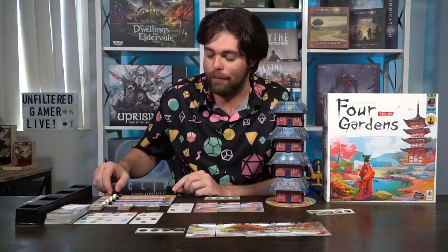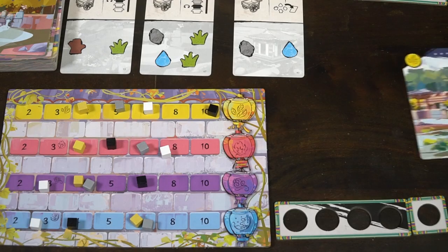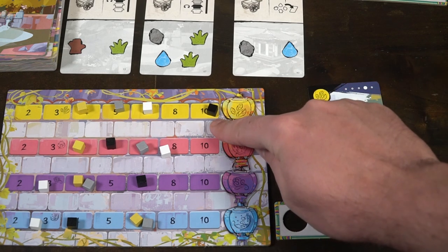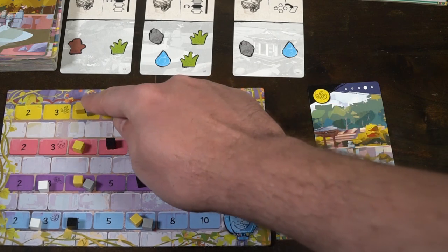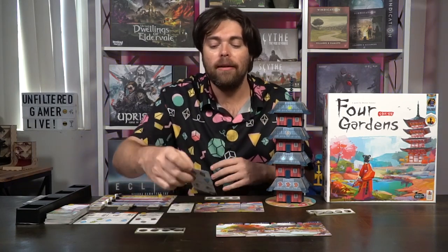There are some other intrinsic details worth noting. When you flip over a groundwork card because you filled in the resources, you score one of the colored track points. Once you get all the way across a track and reach 10, if you score on that color again you won't gain points but you will push everybody else on that track down one. If you push someone off the track entirely, they cannot score points on that track for the rest of the game — so you can be a little dirty against your opponents.